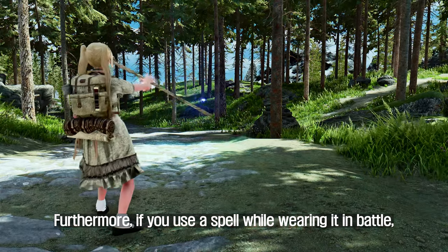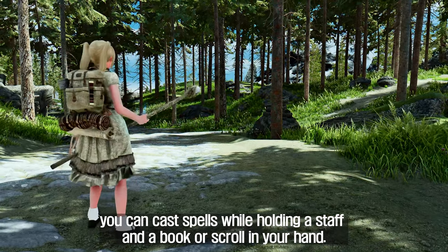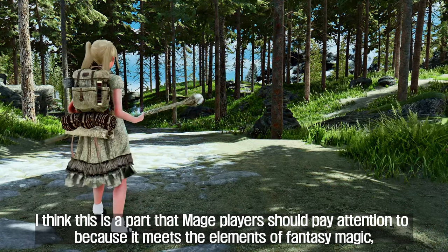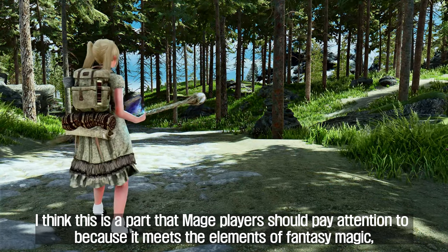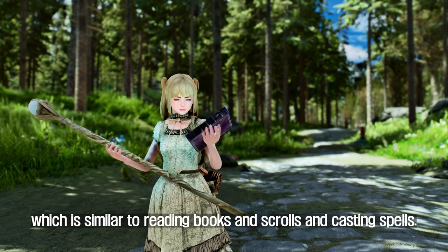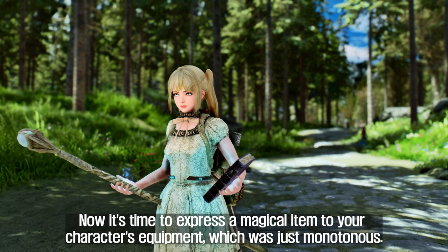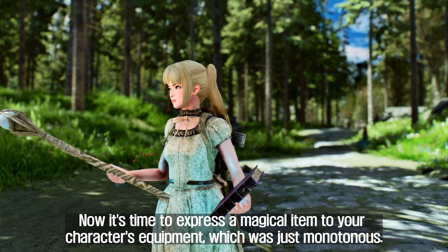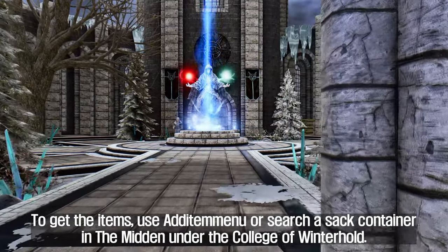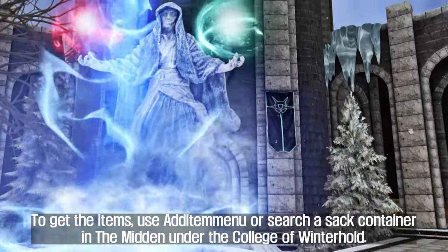Furthermore, if you use a spell while wearing it in battle, you can cast spells while holding a staff and a book or scroll in your hand. This is a part that mage players should pay attention to, as it meets the elements of fantasy magic — similar to reading books and scrolls and casting spells. To get the items, use Add It To Menu or search a sack container in the Midden under the College of Winterhold.